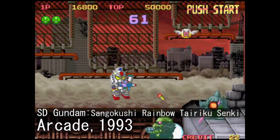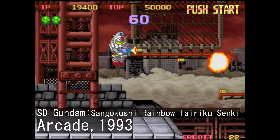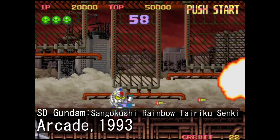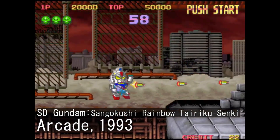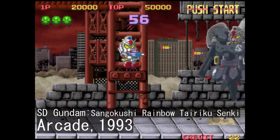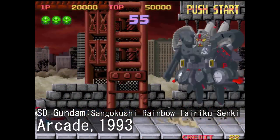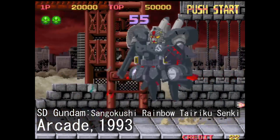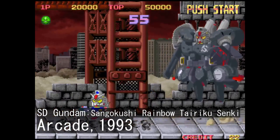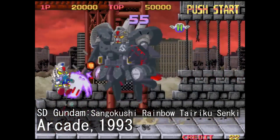You're starting with a beam rifle by default, although you don't really get a health bar — only the standard indicator with lives. The power-ups are handled in a similar way to Contra, though some of the power-up pickups fly around and alternate between multiple types, so you can plan around that. This is an arcade entry, so MAME should be your best bet for running this one. Both SD Rainbow Tairiku Senki and SD Psycho Salamander can be played with a buddy in two-player mode.